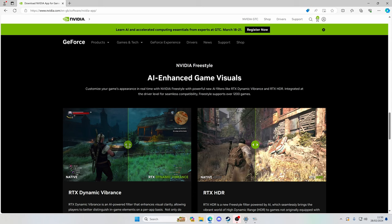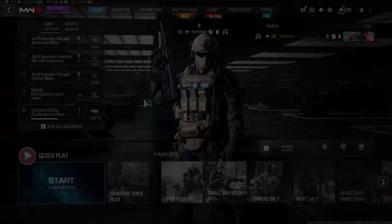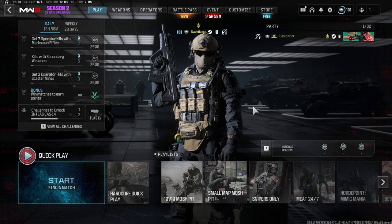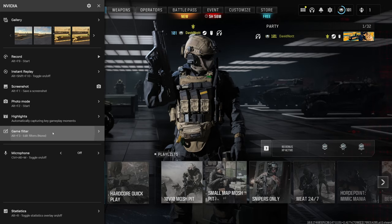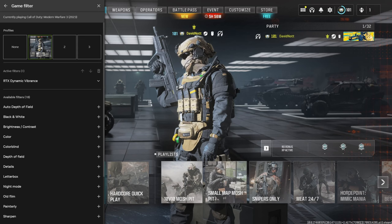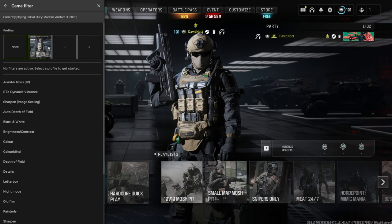So we're going to test it in a few games with it on and off and do some comparisons. We're loaded up into Call of Duty Modern Warfare 3 in a pre-lobby with filters off - standard normal visuals. If we press Alt and Z we get an overlay with game filters. I've got a profile set up with RTX Dynamic Vibrance enabled, so if I flick it on you can see the difference - everything is much much brighter. That's on and off, on and off.